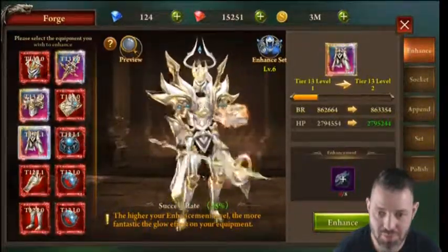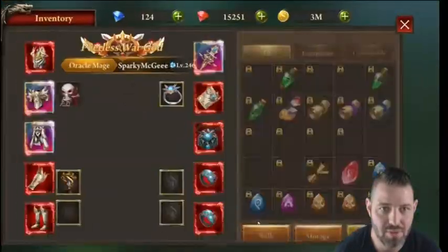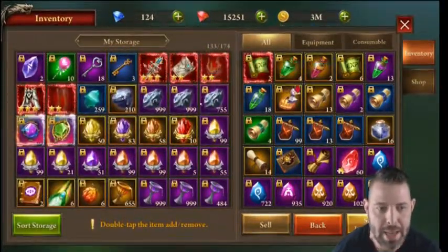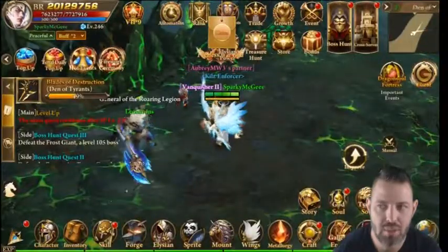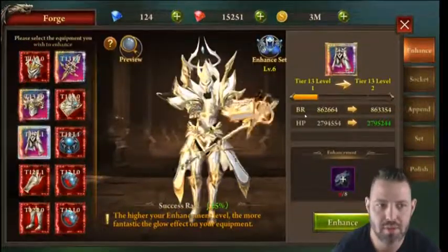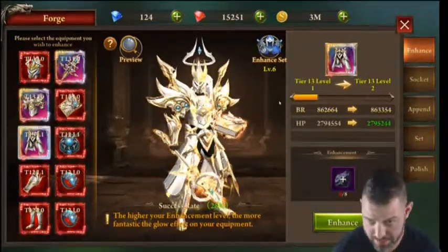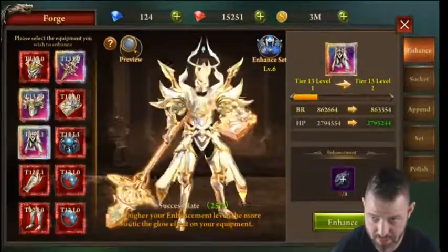As shown in prior episodes, I could level my enhancements up more — I have around 2,600 to 2,700 stones stored. It only takes eight at a time to try, but I'm waiting for a resource event. This system also gives you perk bonuses and achievements as you level up. Keep some resources saved for that event.